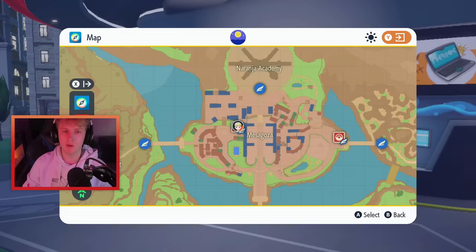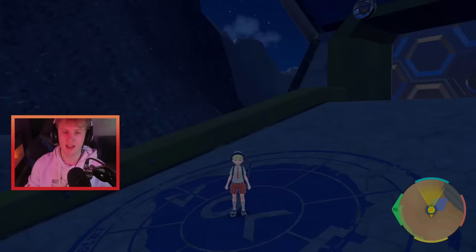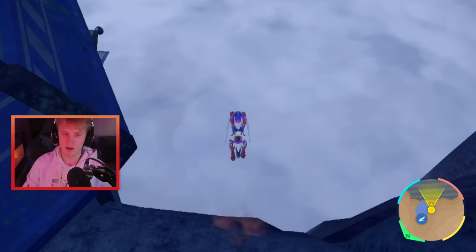Once you have done all of that, you're going to want to head to Area Zero, the Great Crater of Paldea. That is where you encounter the Legendary Pokémon in both games — Koraidon in Scarlet, Miraidon in Violet. You're going to want to head to the very, very bottom of this crater. That is the location, and if you follow me, you will see exactly how to get there.